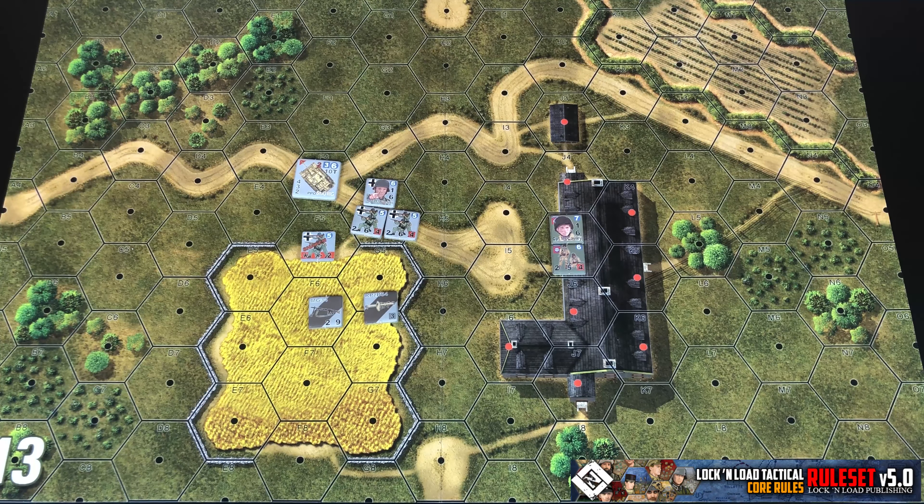Leaders can affect many different things, and that's why they're some of your most important counters on the battlefield. They can affect direct fire, damage checks, rally attempts, and they can even help with melee and close assaults. But only one leader per hex can affect something like that, so you can't stack a couple of leaders in a hex and have them both stacking their leadership modifier to a direct fire result.